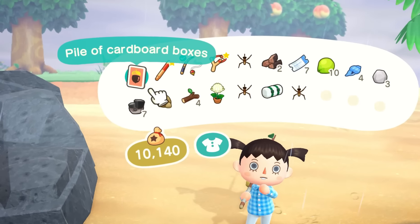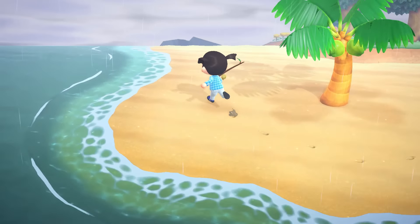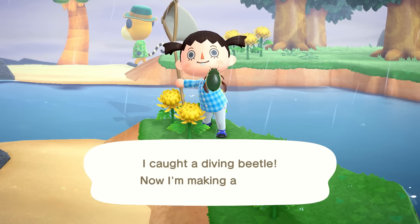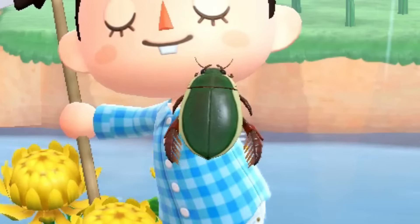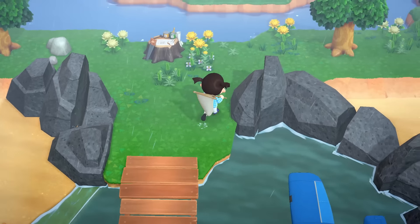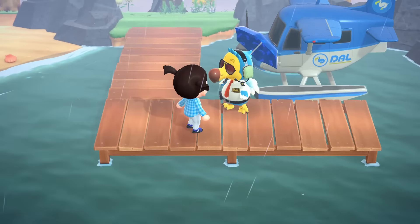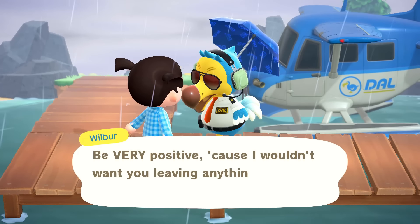A pile of cardboard boxes! I'll take it. Thank you Animal Crossing gods for granting me this one thing. Oh — a diving beetle, come here chunky boy. Now that I'm looking at it, the drawing I did yesterday was pretty accurate. Seven tickets left — let's use them up, find someone good, and then maybe move on with our day.